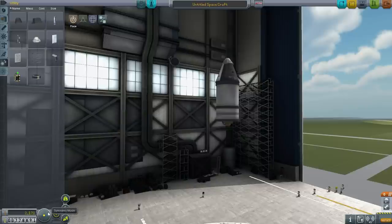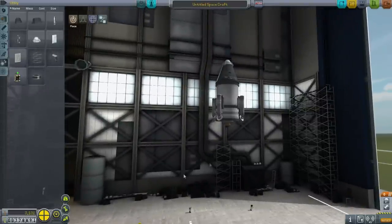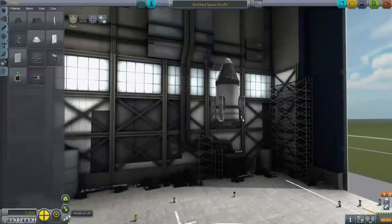We're going to need lander legs. I'll go with 4 for now, though we might have to go to 3 depending on how many parts we have. I'm going to tuck these in a little bit.